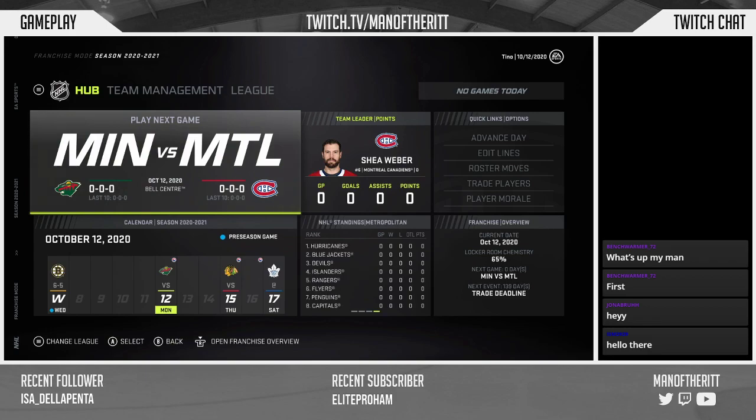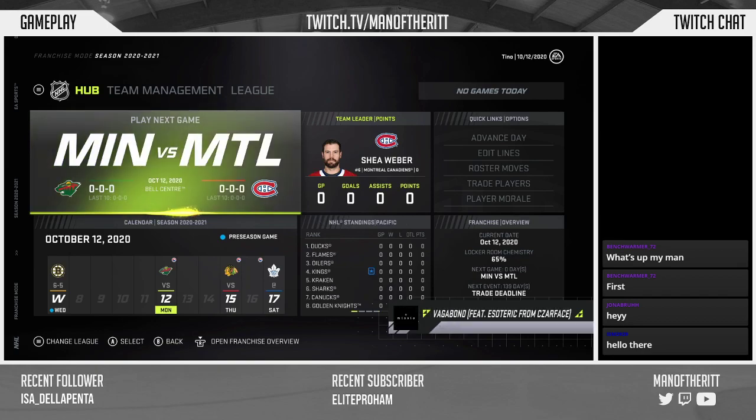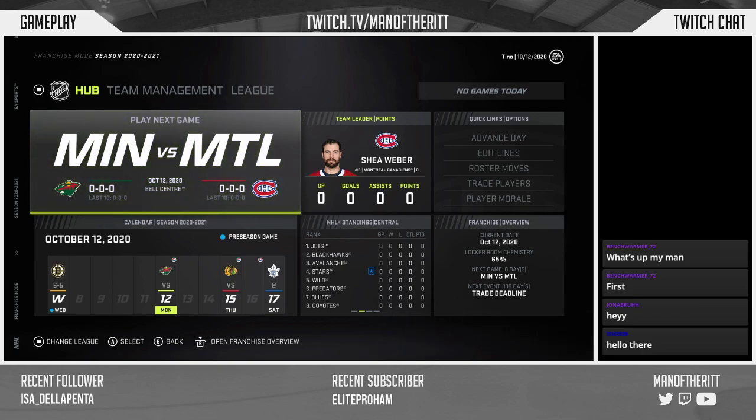Also, try not to pick two-way forwards or two defensemen in the first couple rounds of the draft — they're not great for chemistry. Extreme Diamond, as a Habs fan, approves of this series, and I'm glad to have obtained that approval. Thanks everyone in the chat for coming out.